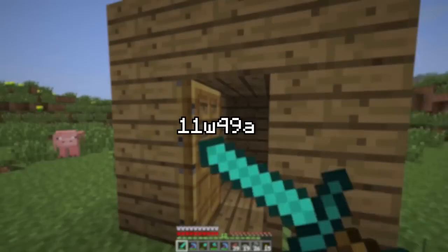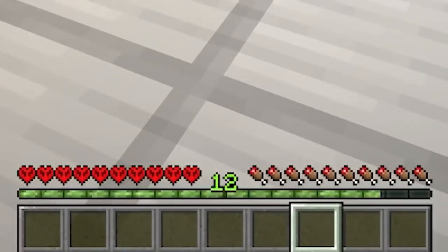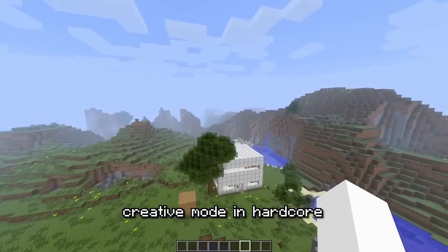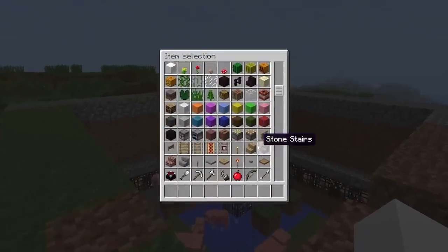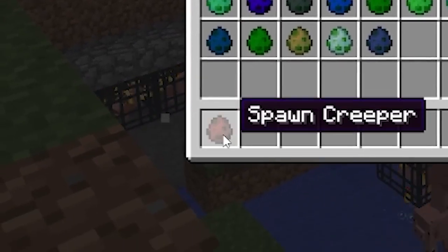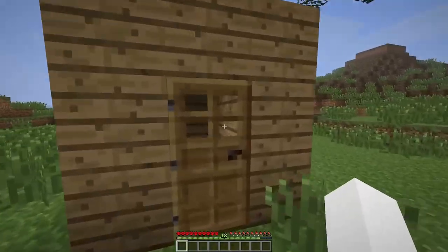We're in 11w49a. I'm getting rid of all my stuff into a chest. Now watch my hotbar very closely. Where did my heart and hunger bars go? In this update, you have creative mode. That's right — creative mode and hardcore. You just press the letter B on your keyboard and you've got creative mode with all of the items you could ever want. And yes, this is what creative mode used to look like. I could technically just take this weird-looking creeper spawner — it's legit, right? I got given creative mode. No, I can't. It's cheating. Anyway, on to the next update.